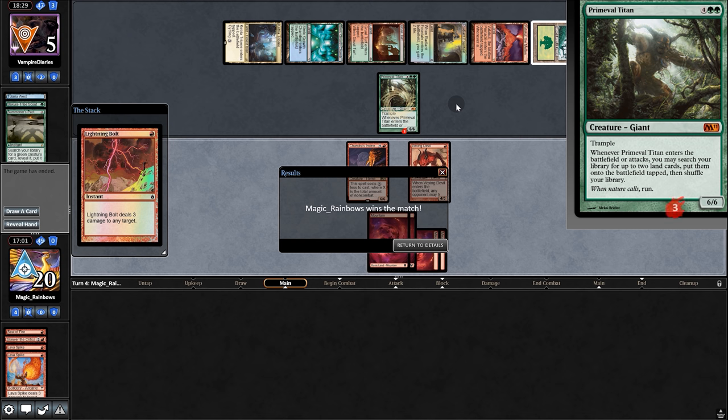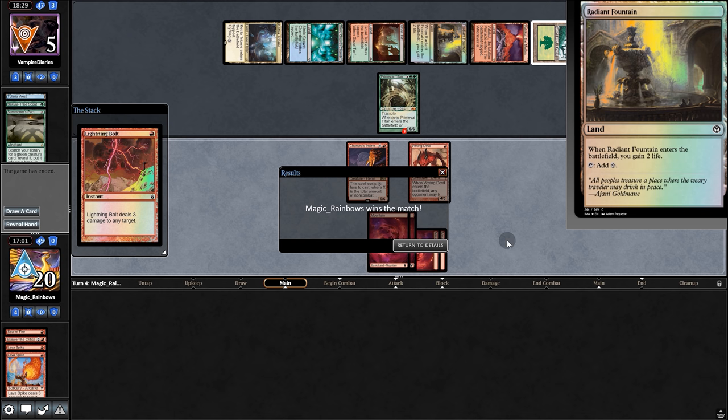I didn't think we were going to win that one, because Burn just does not do well against Titan. But no big deal — beating a deck that's between $600 and $1000. Our spanking spree continues.